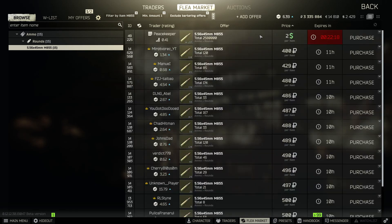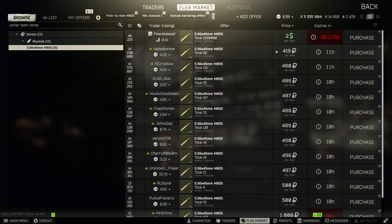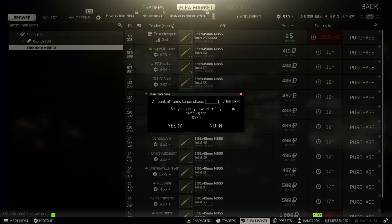Coming full circle — somebody bought those rounds at around 400 rubles and got ripped off. People buy at these flea market prices because it's easier to visualize ruble counts. But M855 is a great round — it's not a 480-rubles-per-round great round. Buying 60 rounds off the flea market for 25,140 rubles is simply not the best option.